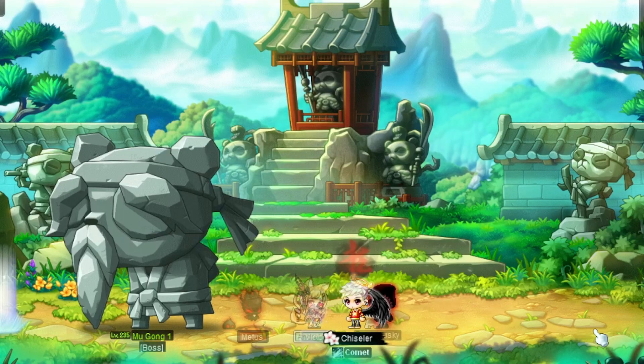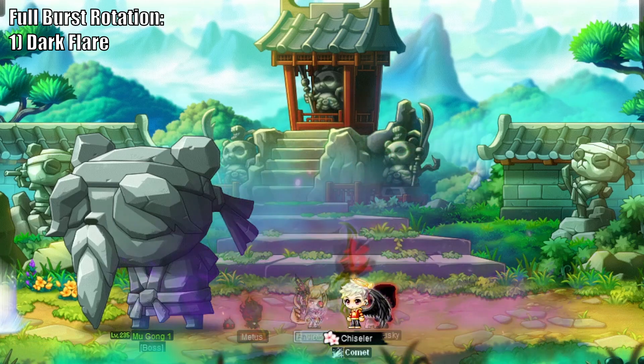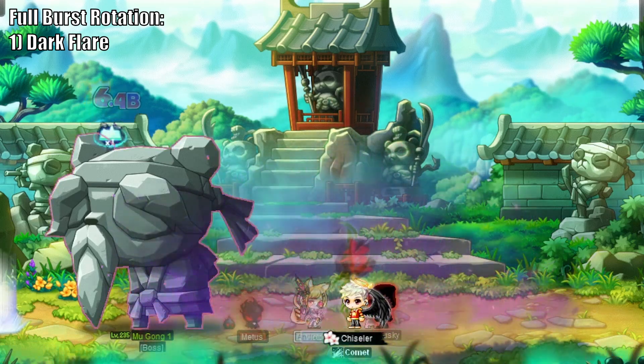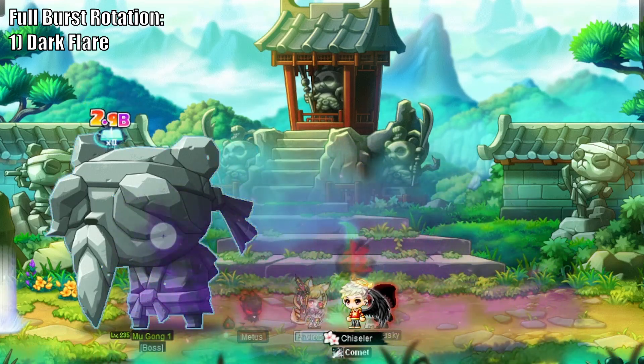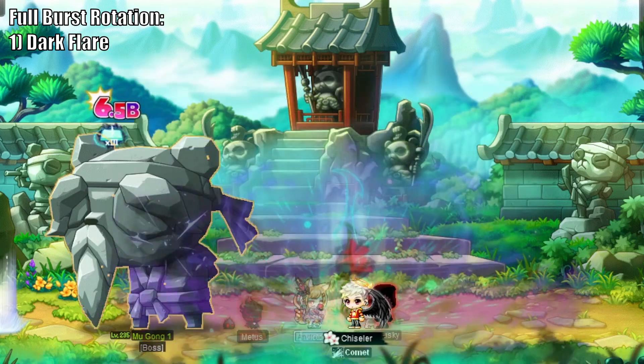Shadower's Full Burst involves a large variety of skills being used together for a brief period of massive damage output. It can be tough to remember which order to use them, but a simple rule of thumb is to simply go from the longest to shortest duration. First, set down Dark Flare, as this skill is affected by sources of minion duration like the Corsair Legion card, making it technically the longest duration skill and should be used first. This skill can add up to approximately one Trickblade's worth of damage over its duration, so be sure you always have it set down when bossing.